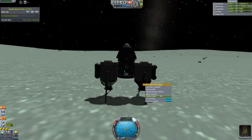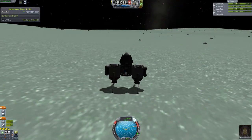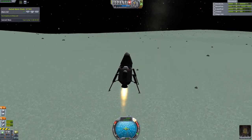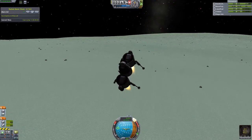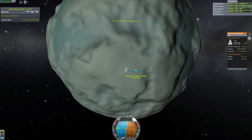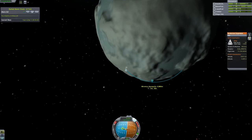Hello people from the internet, it is TofuAce here to continue wherever we left off. In our previous two episodes we have already visited Minimus and done our science there. We're on a return trip to Kerbin, our homeworld. Let's get into it — we can probably fast-forward through some of this since it's just a regular return trip.